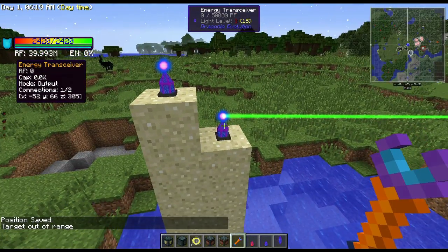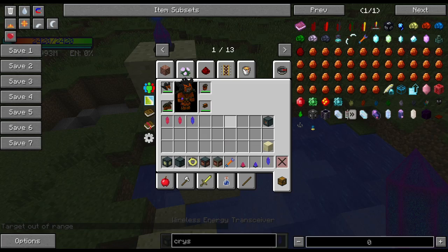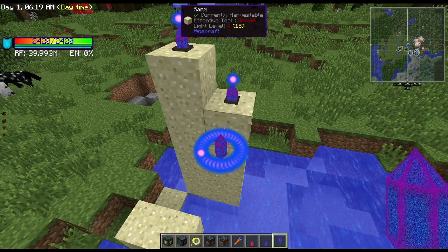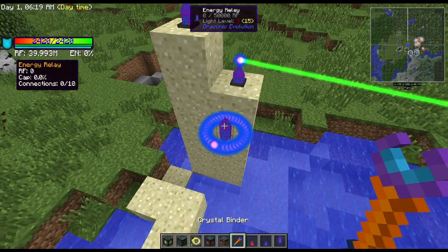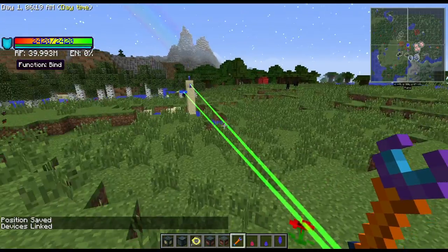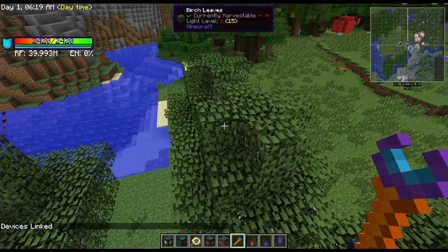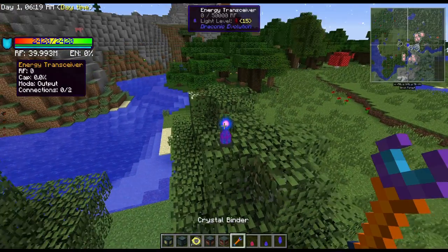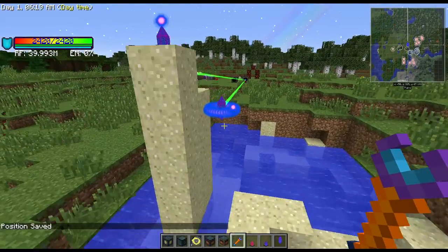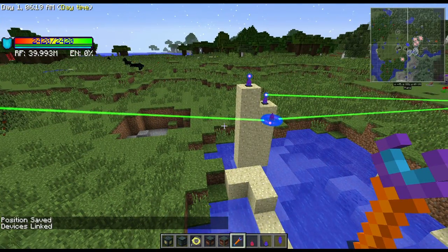As expected, trying to bind at 26 blocks says 'target out of range' — it is 25 blocks, not 26. However, there's the energy relay. The energy relay can go in the middle, you bind it to the power source, it lights up, and now you can go out an additional 25 blocks. Put a transceiver at the far end, bind it to the relay — with just one block in the middle you span 50 blocks.